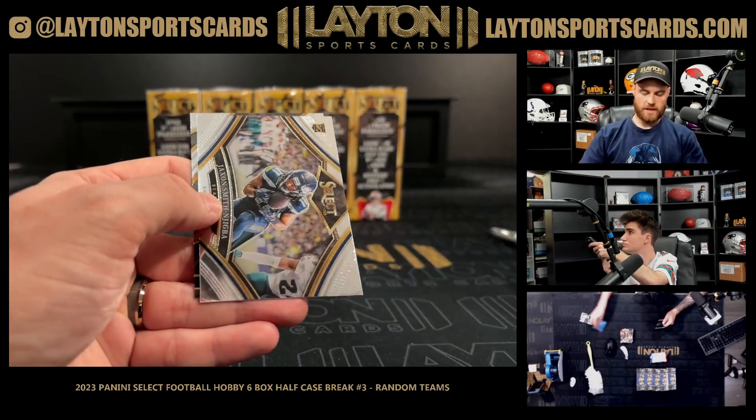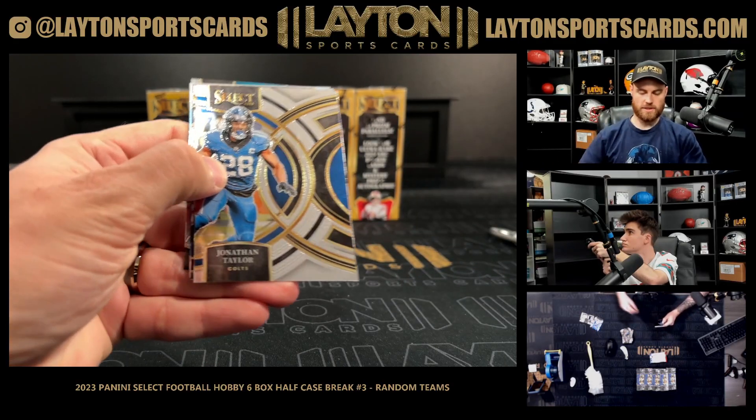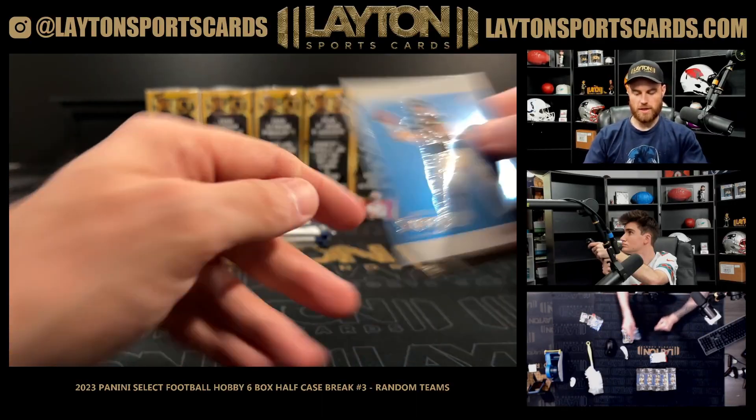Silver Michael Strahan's base Jackson with a Jigba. Silver Jordan Battle for the Bengals rookie card there.